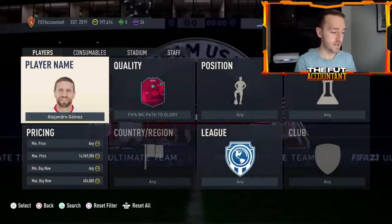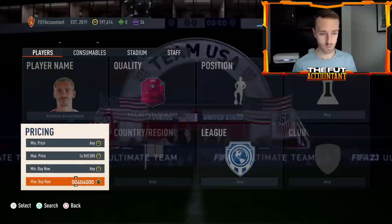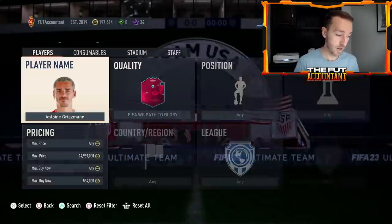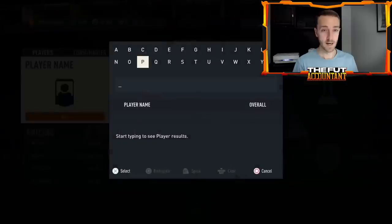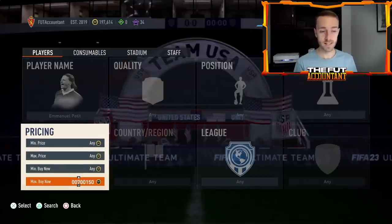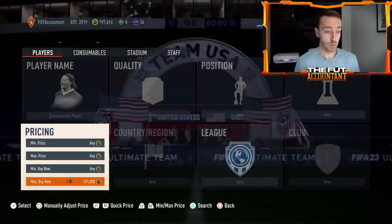Alejandro Gomez was over 400,000 coins all day yesterday; right now he's 396k and coming down. I still have some Cutie Romero. Keep a close eye on these PTG cards because if there's anything I'd want to flip right now, it would be these — the brand new world cup cards, road to the world cup, or the brand new icons that have been dropped in the game. Speaking of icons, let me show you a crazy fluctuation that just happened — Emmanuel Petit, the brand new world cup icon, was about 400,000 coins earlier today.